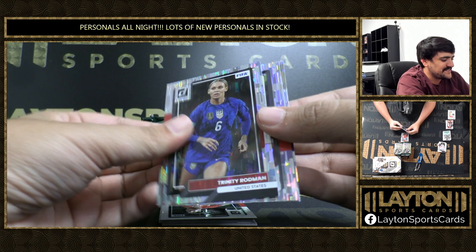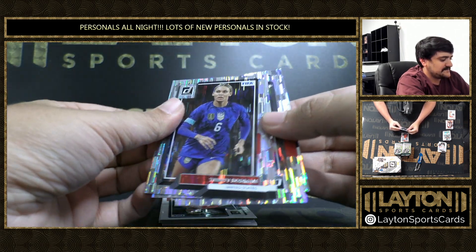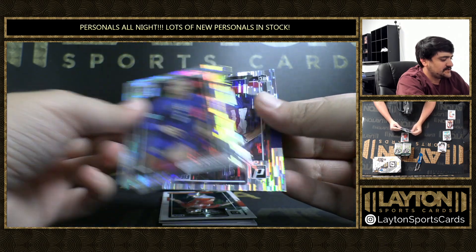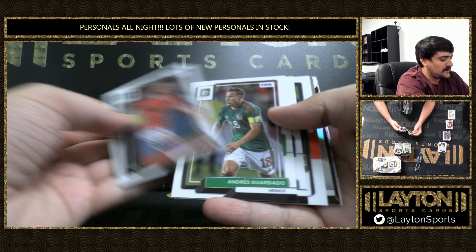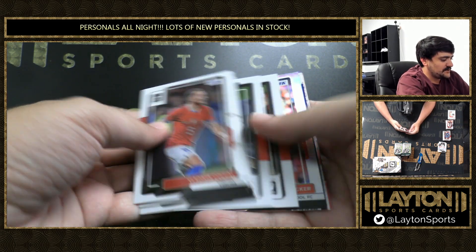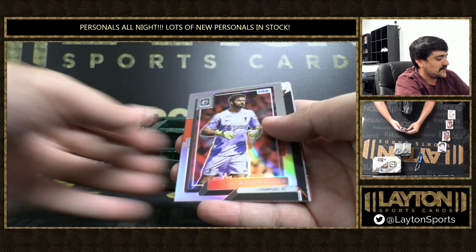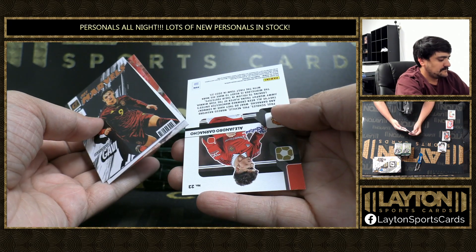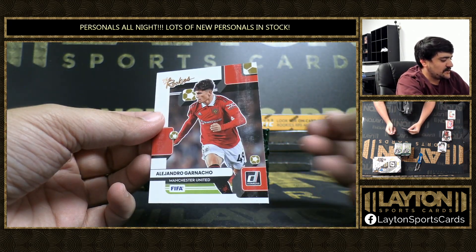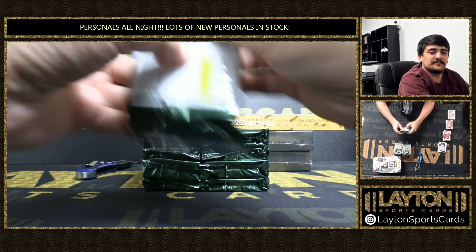There's a Rodman there. Surge and a rookie of Taremi. Kufal. Garnacho, Nanto. And this is a holo — Alisson Becker. And a Garnacho on the rookies — turned around there, inexplicably of course.